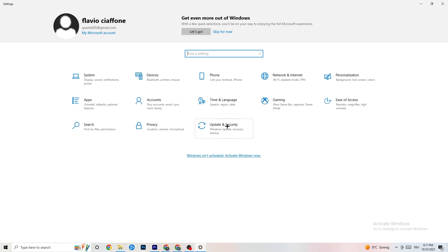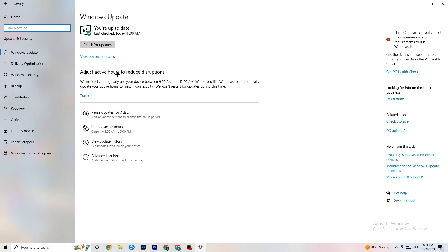Go back to main Settings and click 'Update & Security,' then 'Windows Update.' I strongly recommend checking for updates and installing the latest version of Windows. Keeping Windows updated increases your system's performance and helps resolve many issues. Update to the latest Windows version, and then go to 'Troubleshoot.'